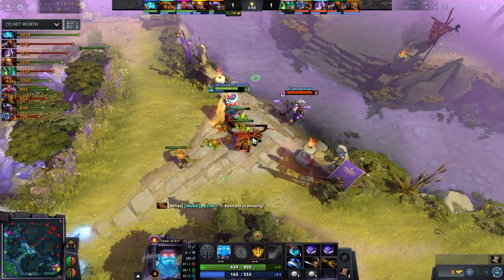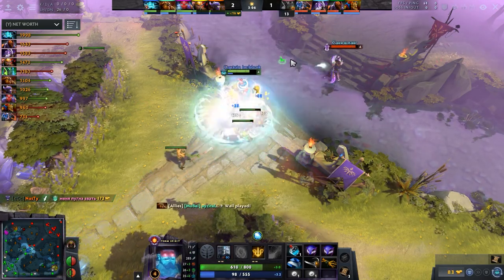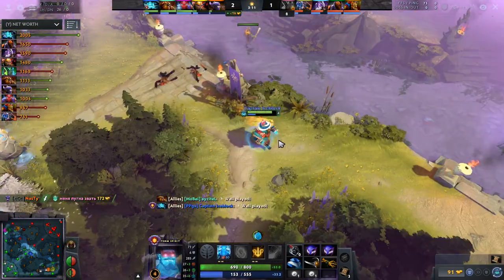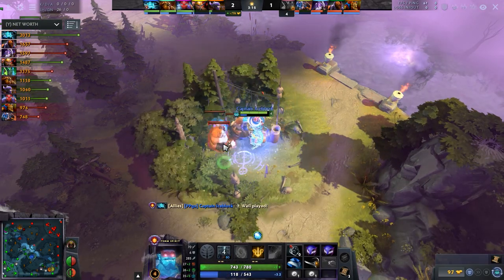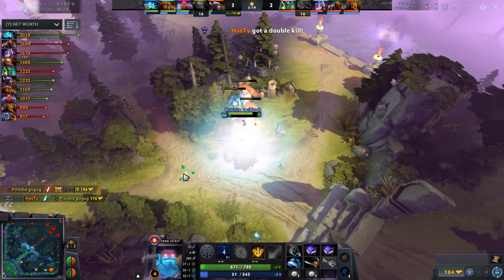Regarding items, since we're not in need of regen to trade, we'll pick up mana regen separately through the Sobi Masks, which will keep us well sustained throughout the jungle rotations. And with increased mana regen, we can now afford to clear both a wave and a camp within each minute, boosting our farm significantly.